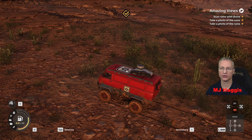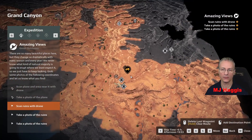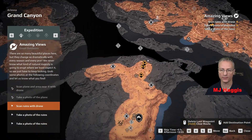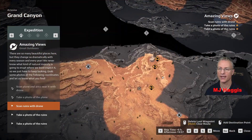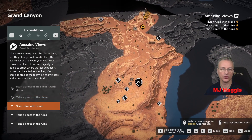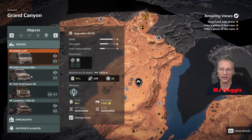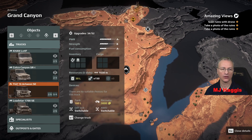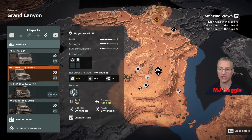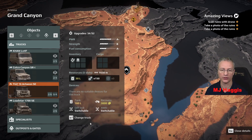One down — and there's the other one. Stage complete — that was an easy one. Let's come into the map. There's those three points — that's up by the tower, we've been there already. What should we use? Canyon or Actaeon? Let's bring out the Actaeon. Change truck.